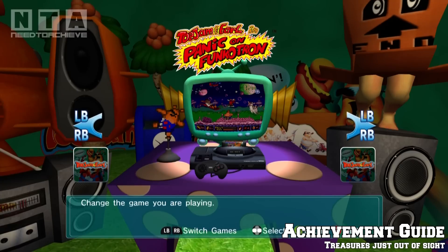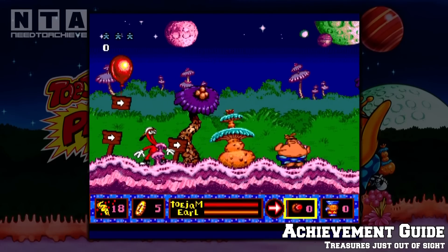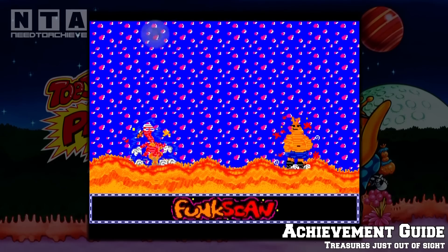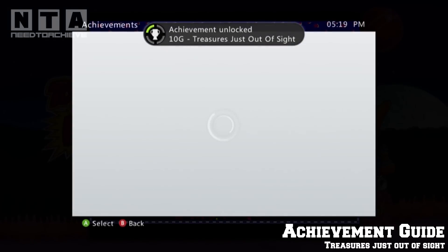The first attunement we're going for now is called Treasures Just Out of Sight. Pretty much as soon as you take control, all you need to do is press the Start button then A, and that should activate the funk scan and you'll get the attunement for it.